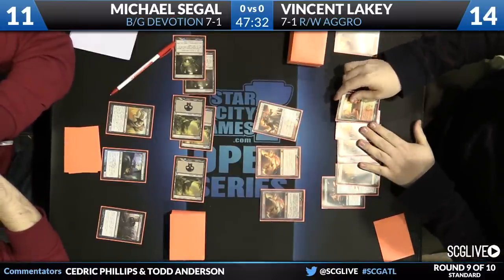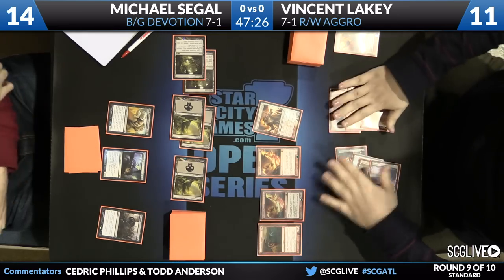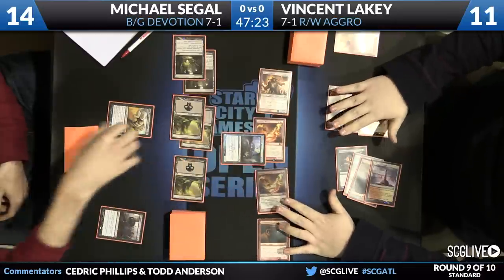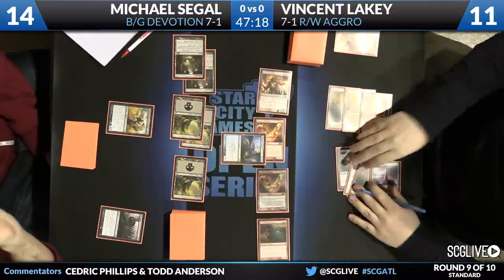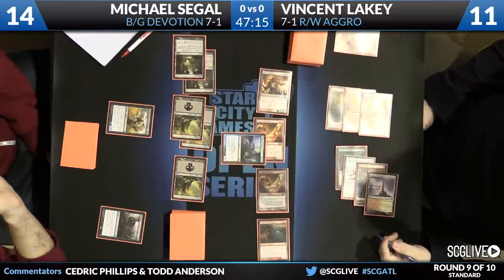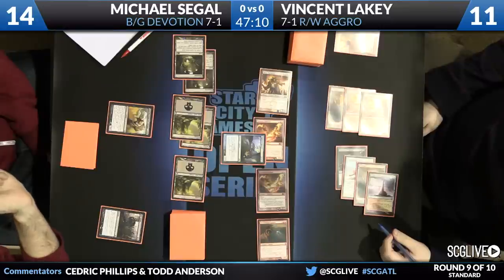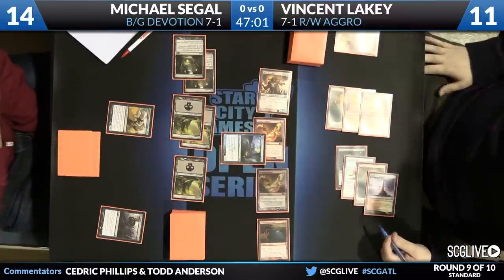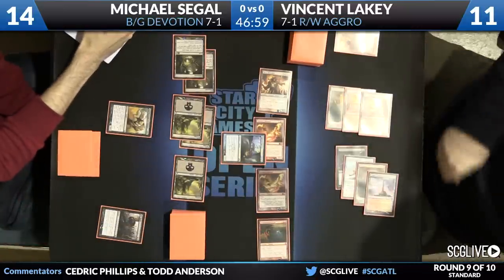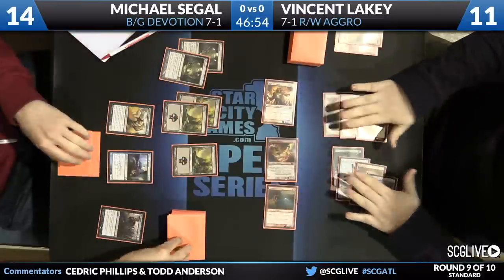Lakey plays Sacred Foundry untapped again, going down to 13. That feels like Stormbreath Dragon — and that's exactly what it is. The 4/4 flyer has shown up and he's going to attack with everybody. This is a really bad spot for Seagal. His opponent also isn't very high on life though, and he does have two Mutavaults — eight power total in play. If he peels another Gray Merchant he's going to have exact drain damage. If he soaks everything he takes nine, but if he blocks with Gray Merchant his top-deck Gray Merchants are no longer live to kill his opponent.